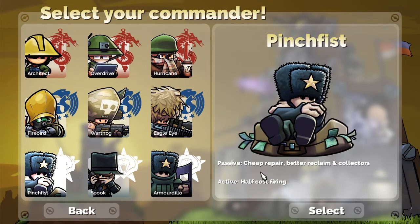Then there's Pinch Fist. Pinch Fist has cheap repair, better reclaiming collectors, and his active is half-cost firing. So get a bunch of weapons, turn this on, and just fire a bunch of things. Get cannons and lasers — that's going to be very helpful because it's not going to cost as much.